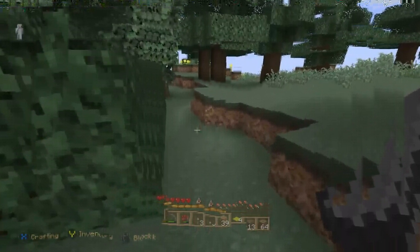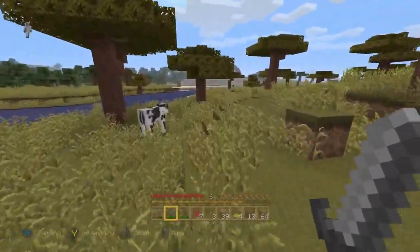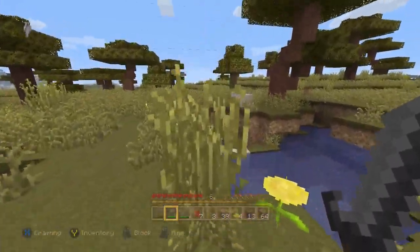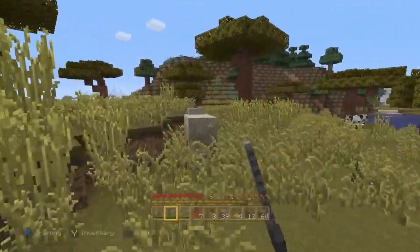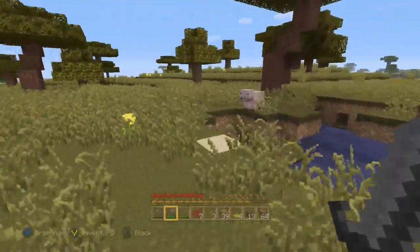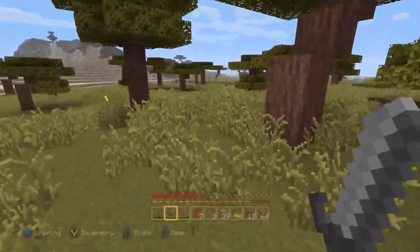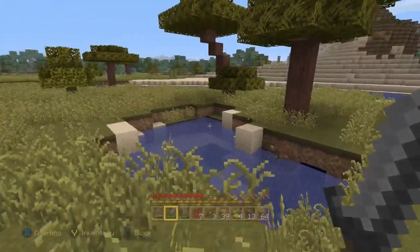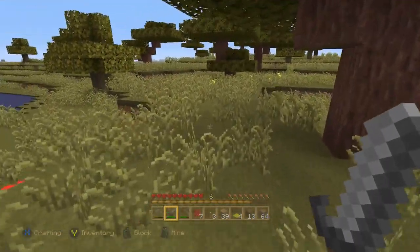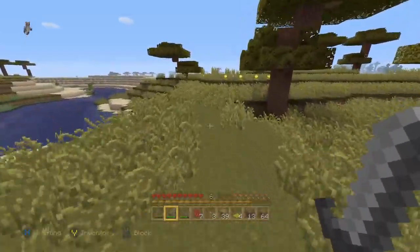Oh there's one — oh you're a cow. It'd be nice to eventually make some shears so I don't have to go around killing sheep, I could just go and shear them. They'll look naked and kind of funny for a little bit but once they eat, their wool should grow back. Pretty sure that's how it works — I think it's after they eat. Oh look at the little chicken!